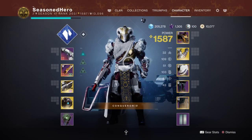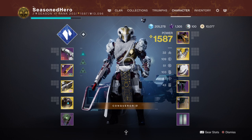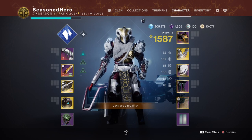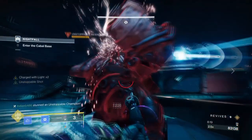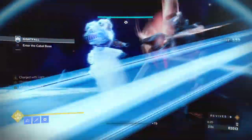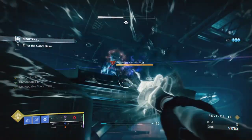For stats we'll be covering Resilience, Discipline, and possibly Intellect depending on how often you plan to use your Super. Icefall Mantle relies on class ability energy, so your Resilience stat needs to be fairly high — 100 is ideal and should be achievable for most players. If you don't use Titans as much, 70 to 80 is still solid but not as fast as 100. Aim for 100 Discipline as well, since it speeds up your Duskfield and Glacial Grenades, helping you close gaps and catch large groups of combatants.